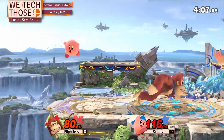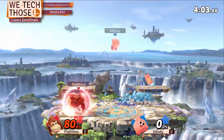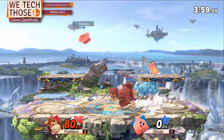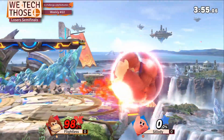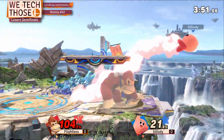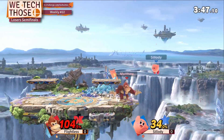Facility is definitely in a pretty good position right now. That kill is beneficial to Flightless, but I still think Facility is good enough. He could have just gone straight in at the end. That was probably offline. C'est la vie.